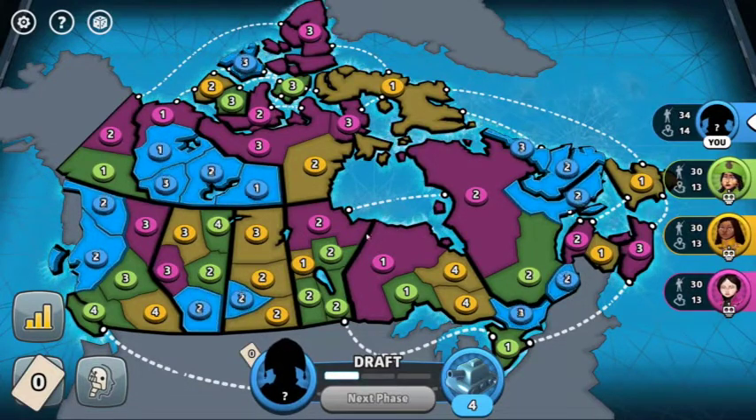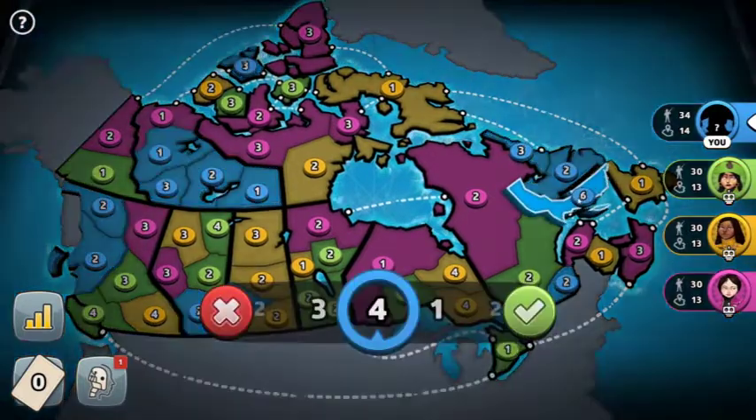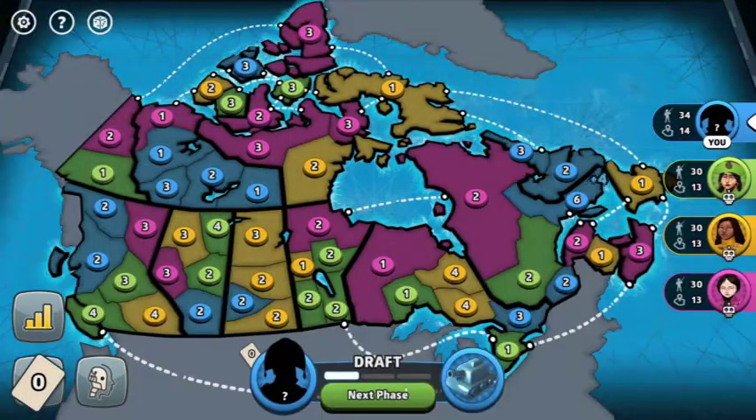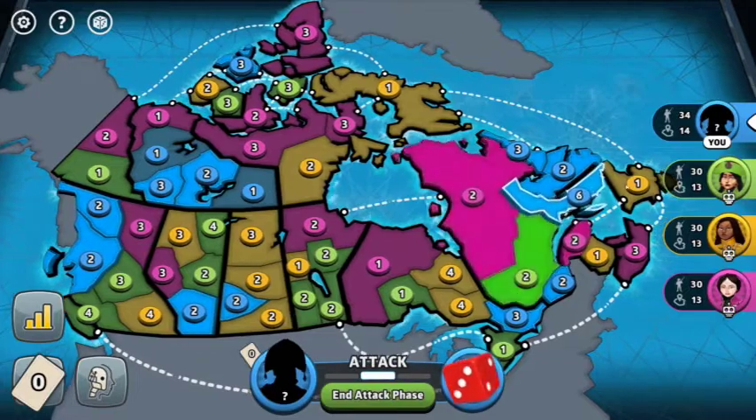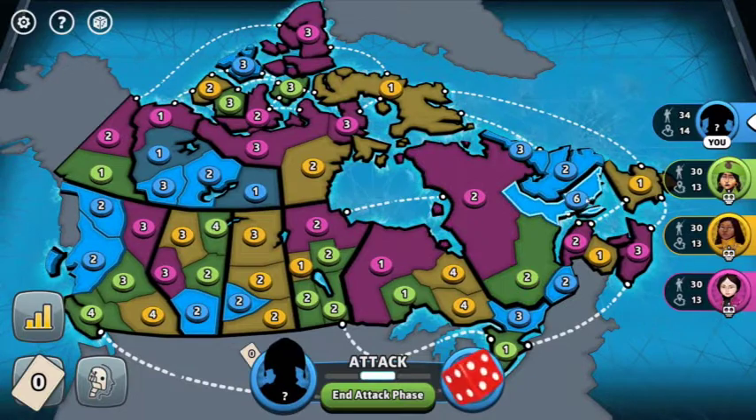I am in the blue position. I have an excellent play for Labrador — you can see the continents here. I'm going to go for Labrador here. And I'm going to now go to the attack phase, get my take here. Oh, I can't do that. Whoops, I made a mistake.